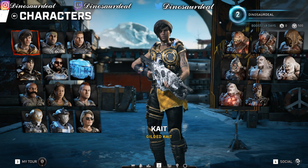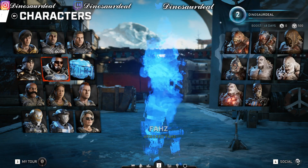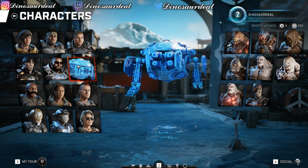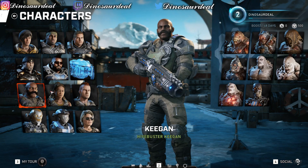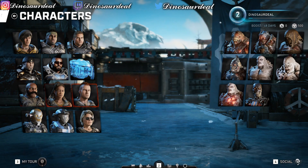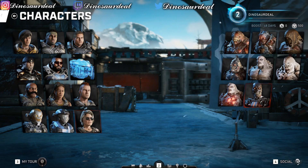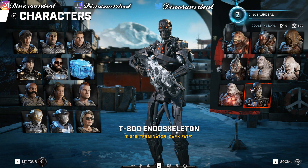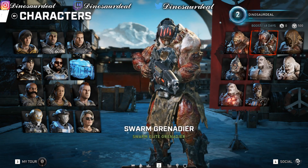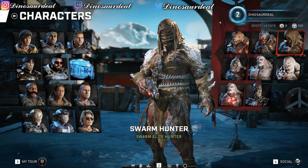You got Kate, you got Del, you got JD, you got Marcus, you got Jack, and then various other characters, the Halo people, a lady, and Terminator. All of these characters are available. I feel like this is the best one for the Locust right now.